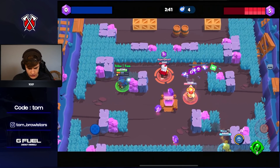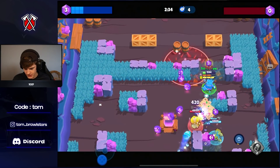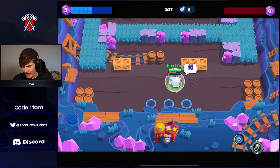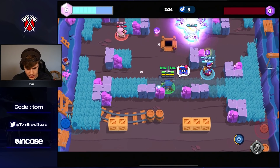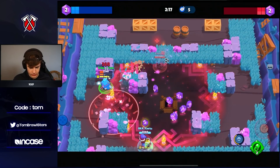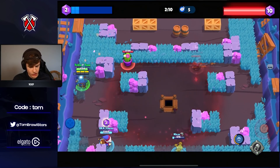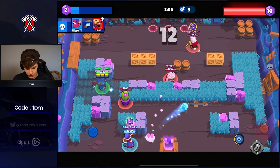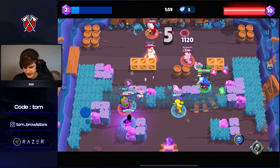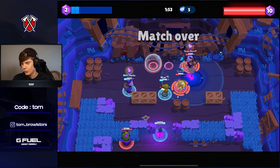A teammate goes down — not ideal. We push the gem carrier and pop the gadget to keep us alive since we were very weak. We get good pressure and Nisso picks up gems. I push Spike — gotta be careful with damage. We heal up, Spike is close but it doesn't matter too much. We're in a good position for the turnaround. Spike goes down and we just push them.